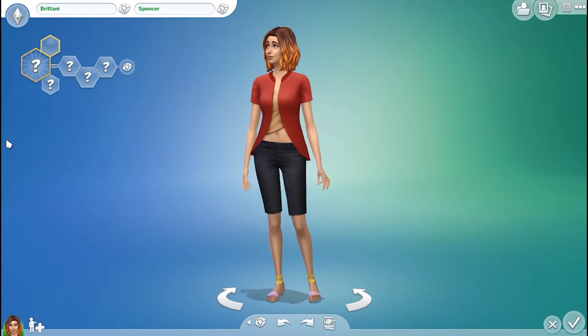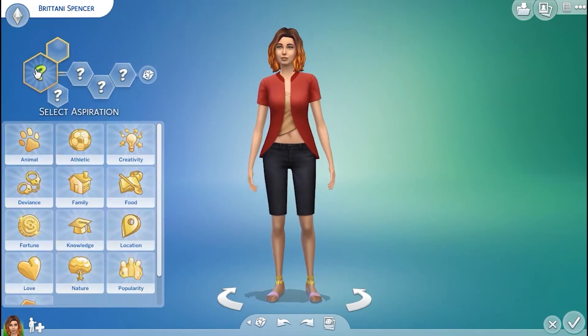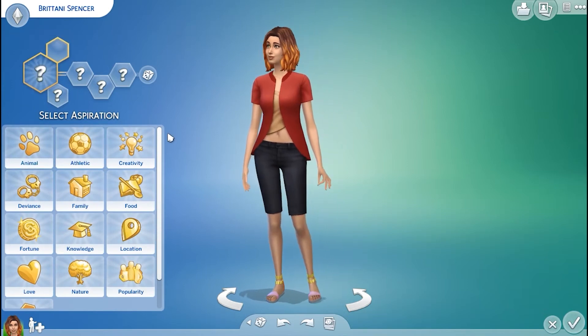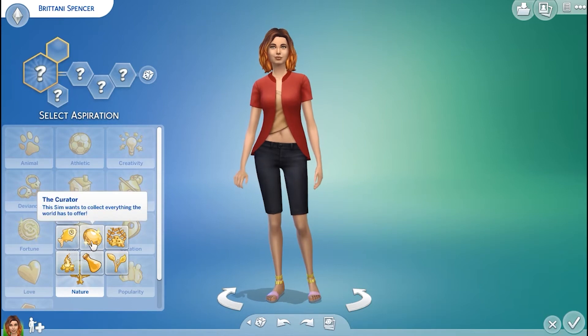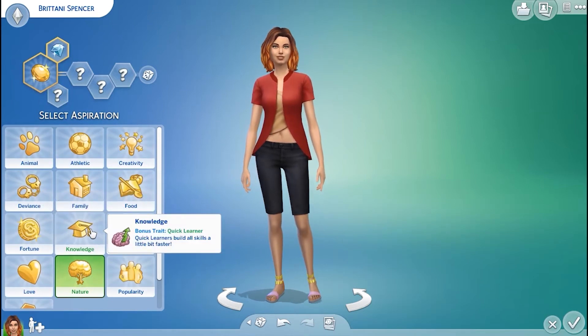Alright, Brittany — what do you want to be? So we're going to go ahead and pick an aspiration. This is required to start the game. An aspiration is a life goal that your sim wants to achieve. I want to give her the nature and the curator aspiration, because there's a method to my madness, trust me.